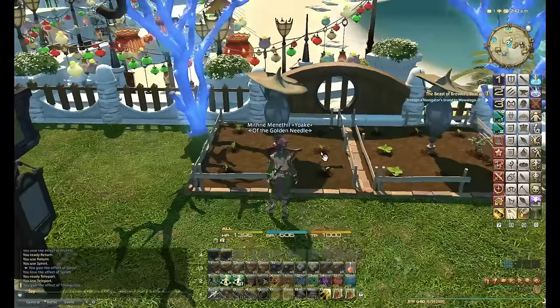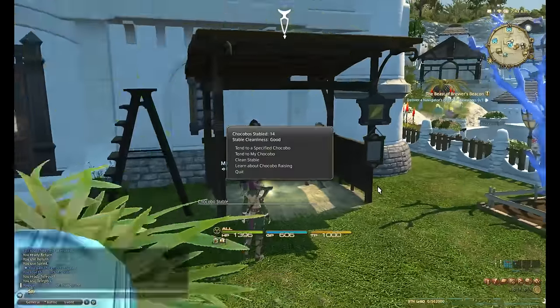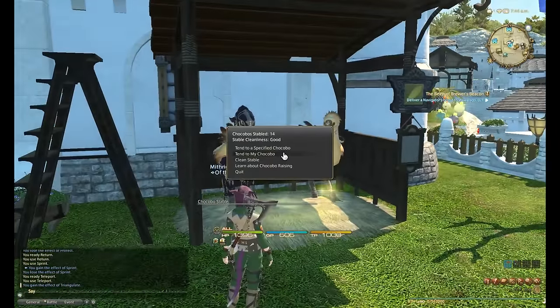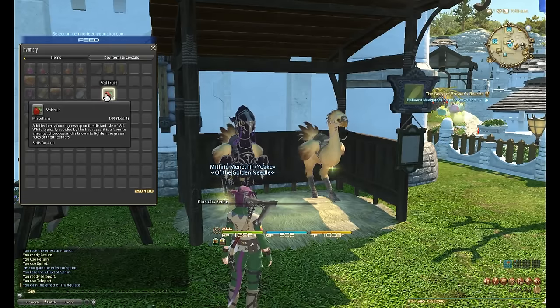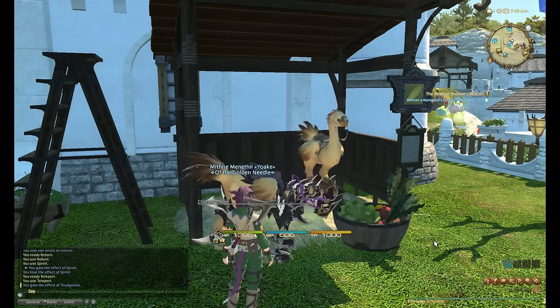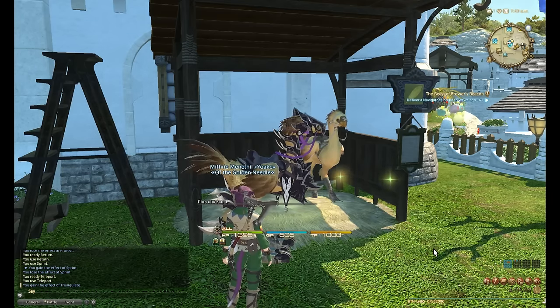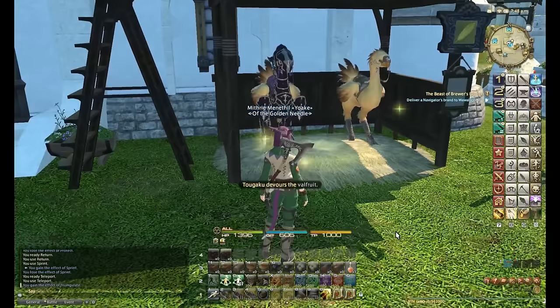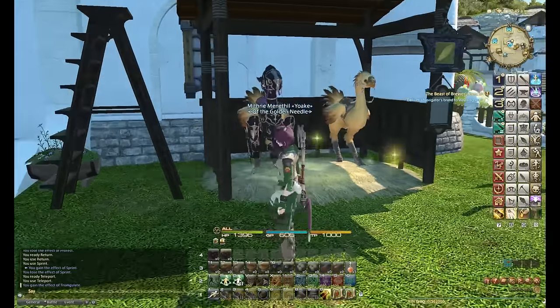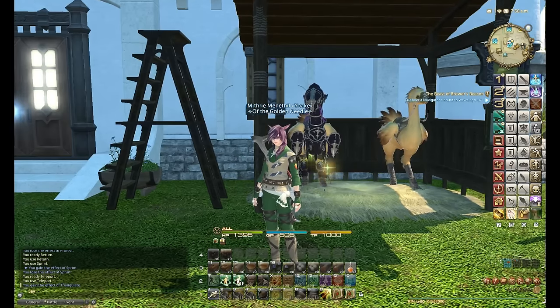Now what I'm going to do is — I've stabled my chocobo. You have to stable your chocobo in order to feed it. You go to 'Tend My Chocobo' then 'Feed My Chocobo.' So I'm going to feed it one of the Valfruits.